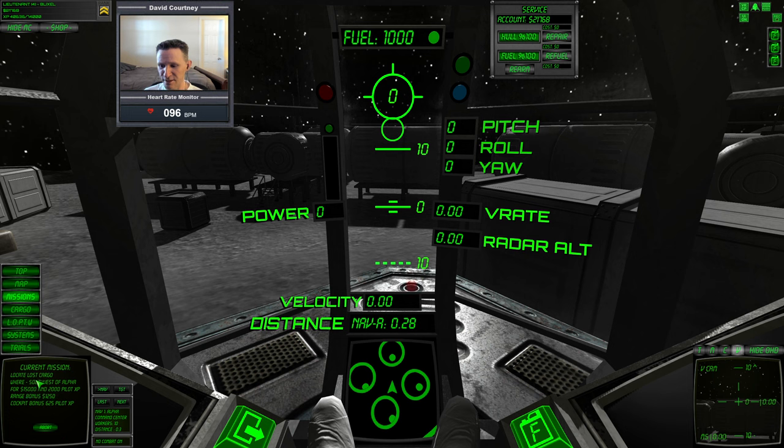We need to locate some lost cargo that's somewhere to the south and to the west of Alpha. If we do that, we get $15,000 and 2,000 pilot points. So I'm going to come over here to the cargo panel. One of the first things I want to do is make sure the transponder is turned on. You have these LEDs here above and to the right of your fuel gauge.